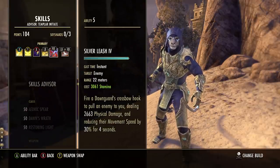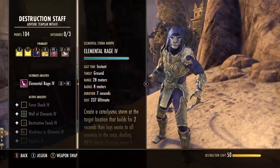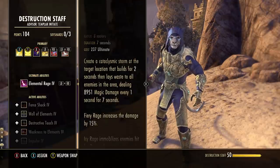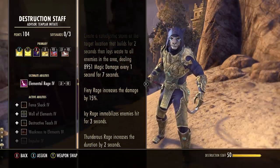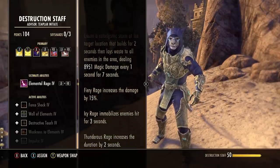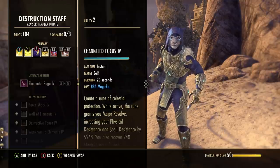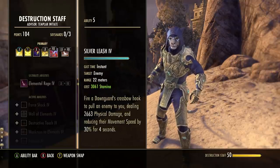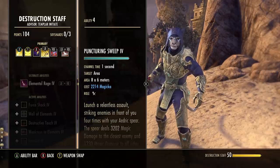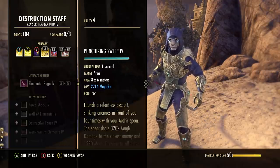Silver Leash is pretty effective for getting those ranged enemies up close so they die to your barrage and sweeps. The ultimate is Thunderous Rage from the Destruction Staff skill line - this just does the most damage possible. Since we're using the lightning staff, the duration is increased by two seconds. That's the one bar setup - if you want to see this build with two full skill bars, click the written guide linked below.